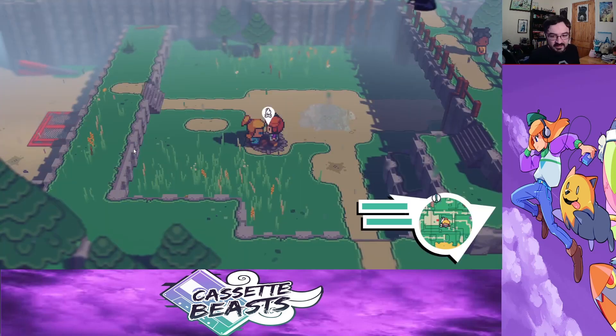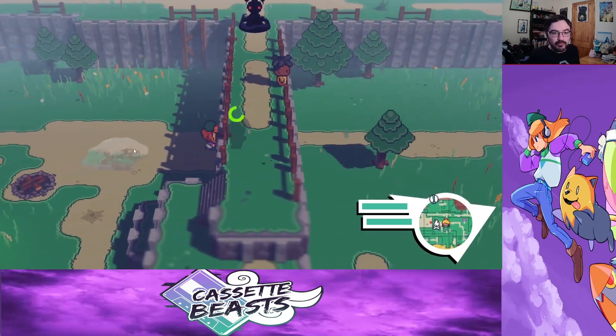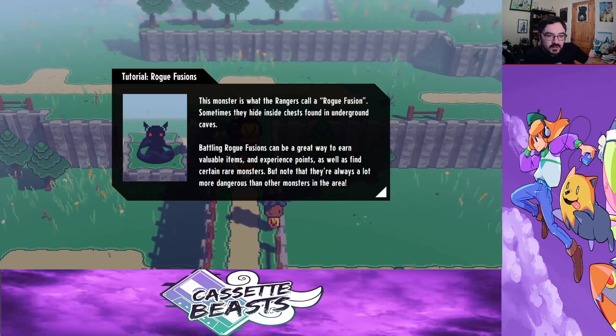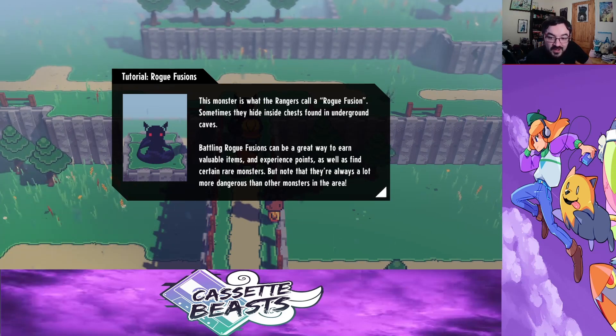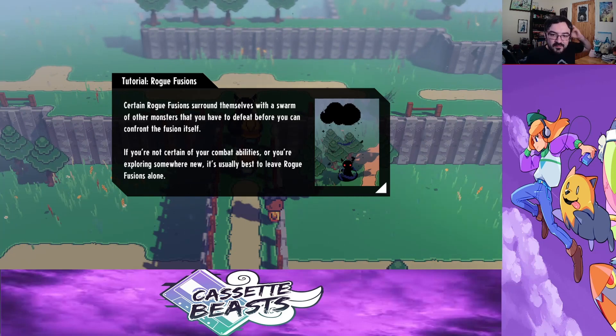We are back into Cassette Beasts. There's a monster in the range called a Rogue Fusion. Sometimes they hide inside chests found underground. Battling Rogue Fusions can be a great way to earn valuable items, as well as find certain rare monsters. Please note, they're always a lot more dangerous than the monsters in the area. Rogue Fusions surround themselves with a swarm of other monsters that you have to beat before you can confront the fusion itself.